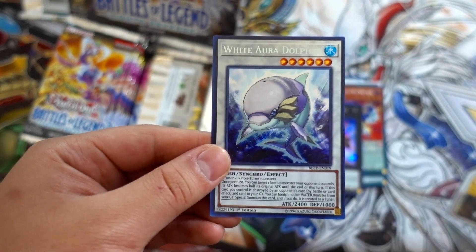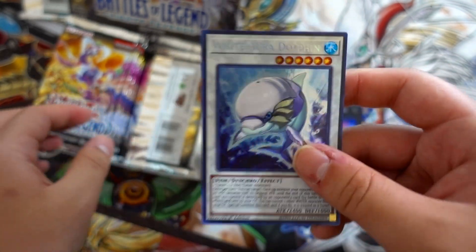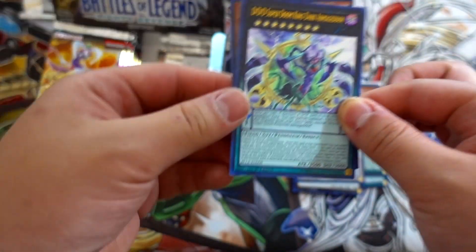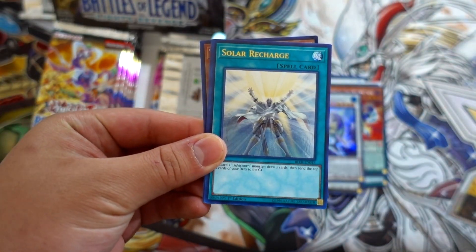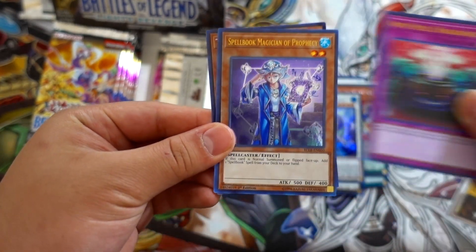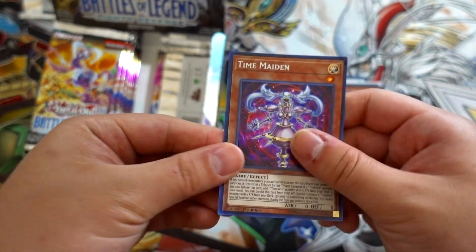Three more packs on this side and then we'll go to the next side to see what we can pull. Solar Recharge, Anti-Spell Fragrance — our second copy, really cool — Spellbook Magician of Prophecy, and of course Time Maiden.